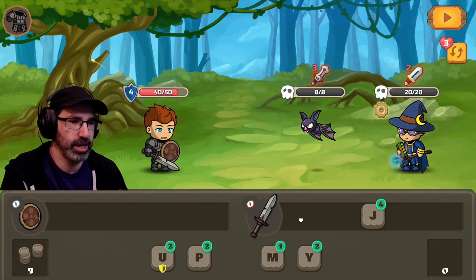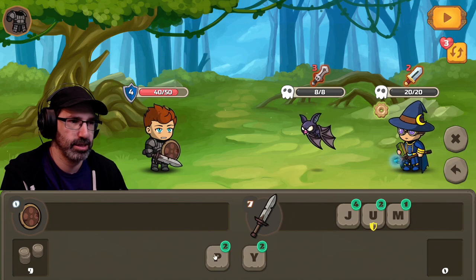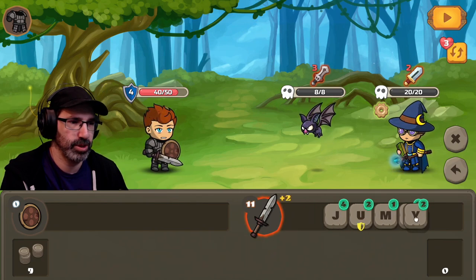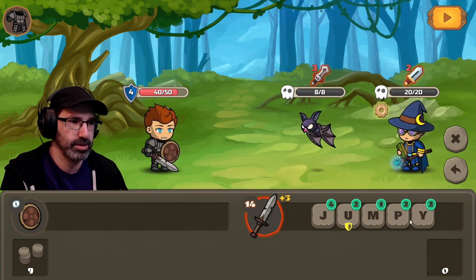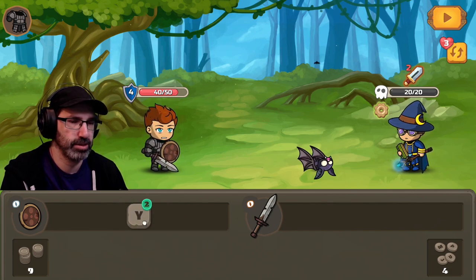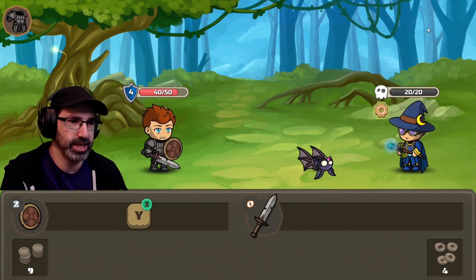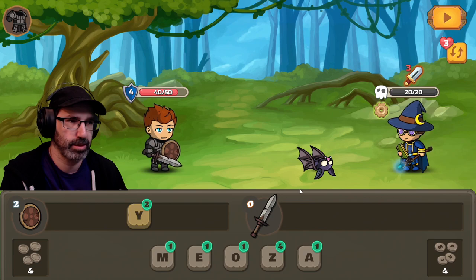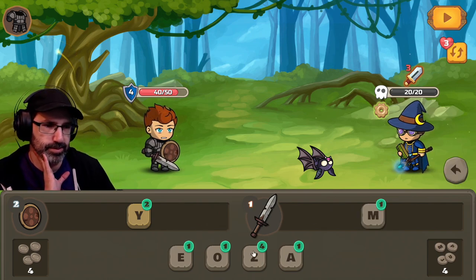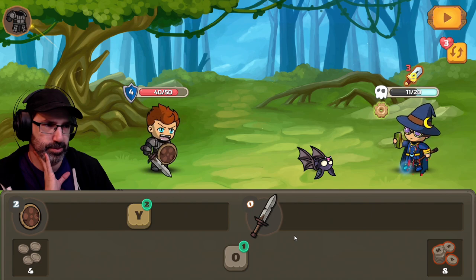We can go down to the hard part. Is this ultimately a roguelite? I guess — we're building our deck, it seems that way. Oh look at that wizard guy — he's gonna kick our ass. Should I go defensive? They're gonna do five damage to me. I can do JUMPY. This would go right to the wizard though. So we'll kill the bat. Put the Y over here.